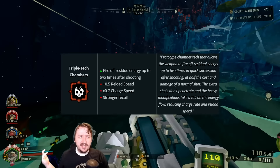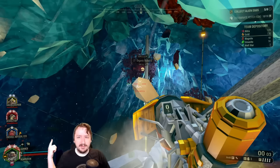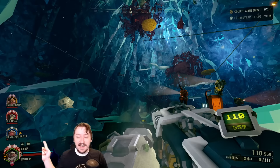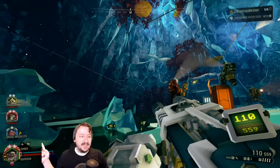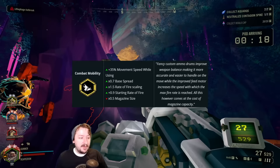For a secondary weapon with Neurotoxin Payload, I decided to take Triple Tech Chamber with the coil gun. Triple Tech Chamber is just a really strong overclock in general — it lets you have good single target damage and some AoE as well. You can punch through walls with it like you can with a regular coil gun. This used to be a stupidly strong combo when the coil gun was broken, where you could have 50% damage reduction the entire time. You can't do that anymore, but it still works really well as a long range option.